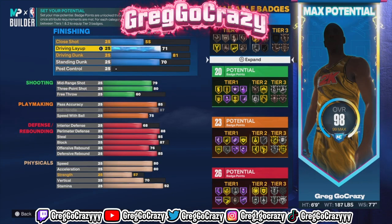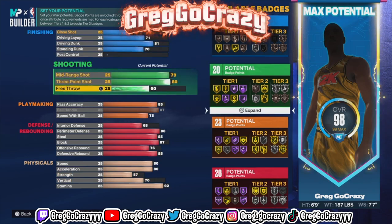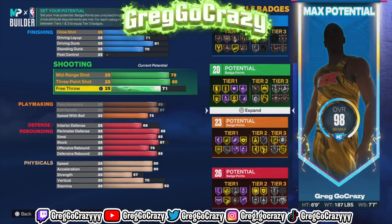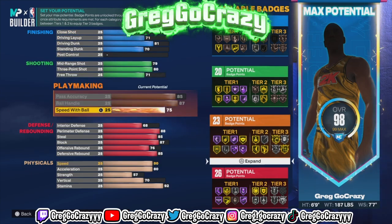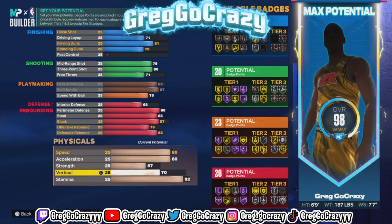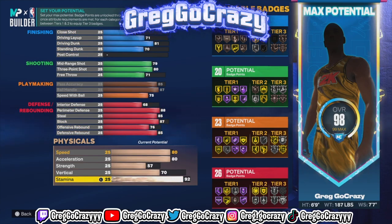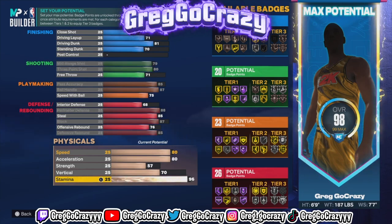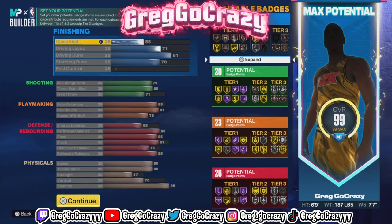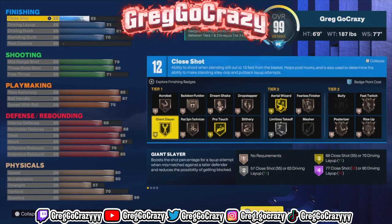The free throw is a 60 — you can shoot with a 60 free throw if you're timing correctly. Now the badge count for this build is 12, 20, 23, and 26. I got some extra badge points left over because I tweaked this build specifically. So now the free throw is a 71. You got a 71 free throw, you got an 85 pass accuracy — you're throwing the ball to your teammate, dot, easy dot. Hall of Fame diamond on if you want it, you can still get the quick drops off, still shoot the ball, and you got more defensive badges than most point guards.